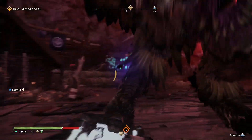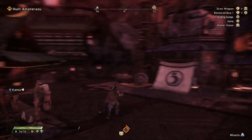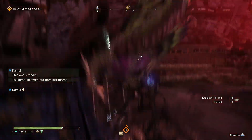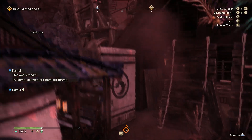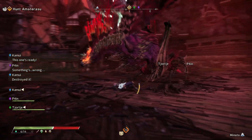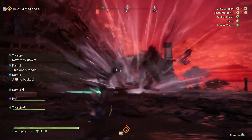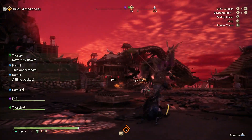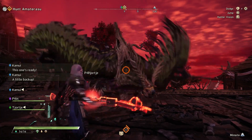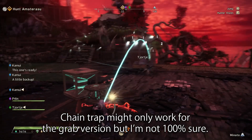The other version of this attack is a grab move where Amaterasu will lead with its claws and, if it connects, will pick you up with its talons and then throw you into the ground. While this one is fairly easy to avoid, it hits hard for big damage if it connects. You'll know it's coming when Amaterasu raises both wings and lets out a cry while airborne, and you can easily avoid it by dodging sideways — make sure not to dodge backwards because it'll still catch up to you. You can actually use a bulwark to block this or even a chain trap, but the chain trap has to be positioned perfectly for it to work.